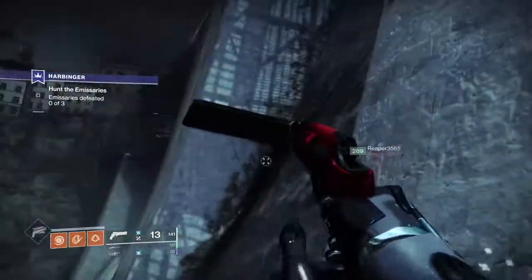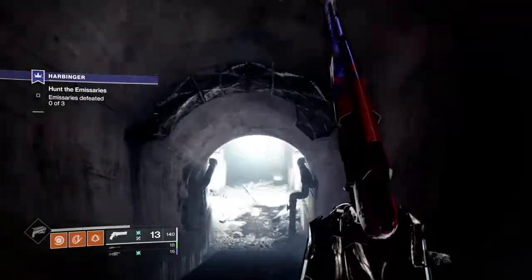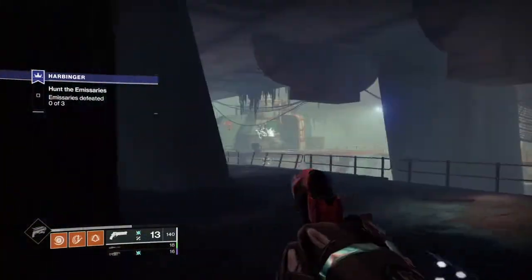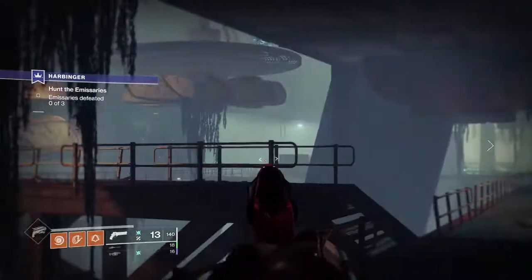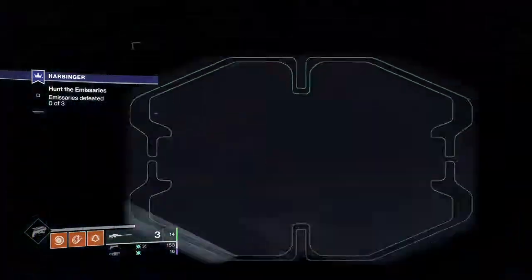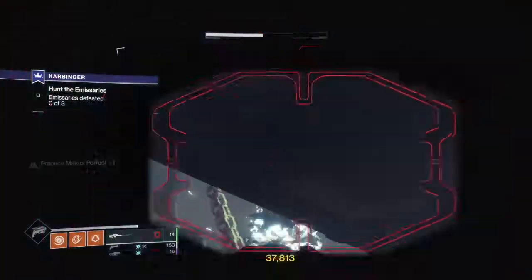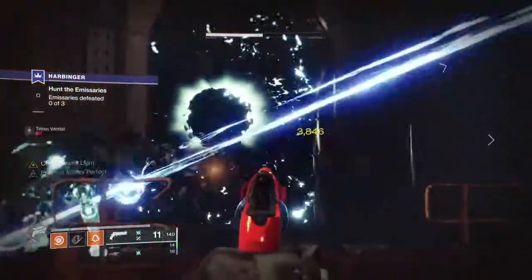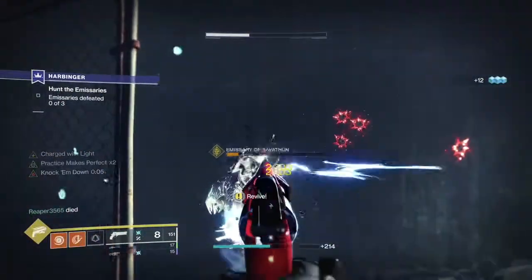Follow the path inside all the way down until you find a big room which contains three bosses. You'll need to kill them one by one. I would suggest your fireteam set up with different burns as there are a lot of shielded adds. Match game is active, the modifier that forces you to destroy shields with a specific burn. Once you drop each boss's health by half, it will disappear and you will need to find where they are hiding. For the wizard, once it disappears, on the platform above there will be a vandal — kill it, go through the doorway, and finish off the wizard.